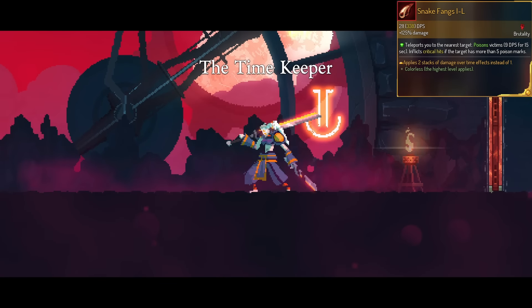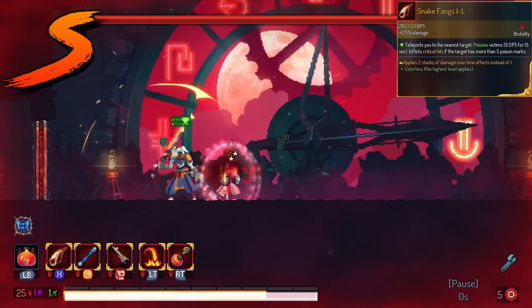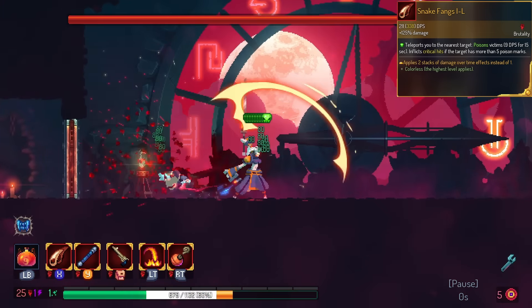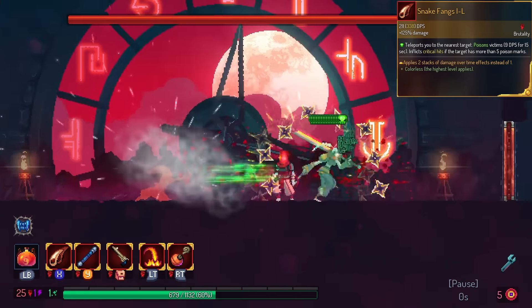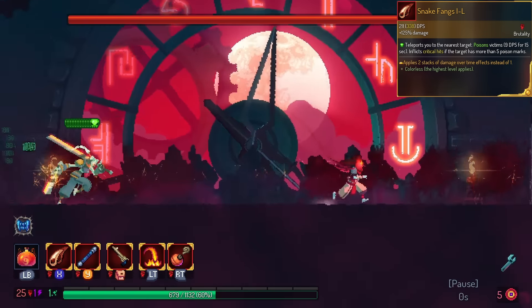Snake Fangs get double the stacks. We're going to do S for Snake Fangs. This is actually a really cool effect — helps you get the crits out more easily, and synergizes with Catalyst from diverse deck. Very, very strong to get double poison from a fast weapon like this.